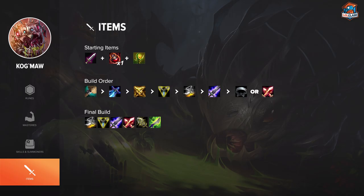Start with Doran's Blade and a pot, because that's the standard item for an AD carry, and rush Triforce as your first item.